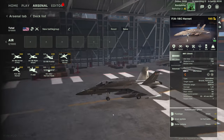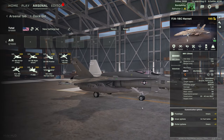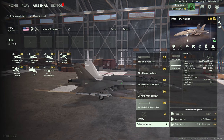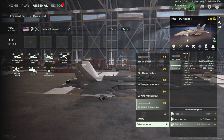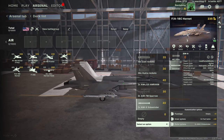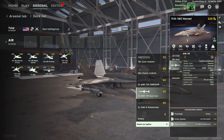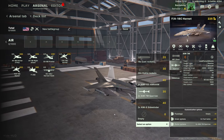Now the F/A-18C Hornet — a single-seater version of the F/A-18. On the outer pylons you can have the AIM-9 Sidewinder (2000-meter range, targets helicopters and aircraft, active seeker — fire and forget). The AIM-7M Sparrow is a longer-range missile, 2000 to 4000 meters, but can only target aircraft and has a passive seeker type, meaning it's not fire-and-forget — you have to keep tracking your target.